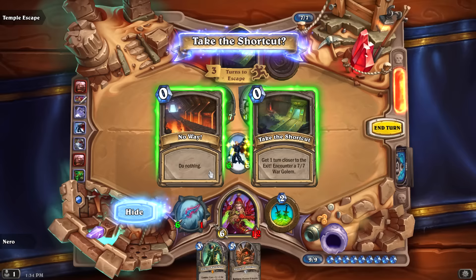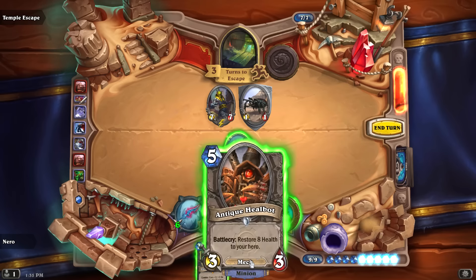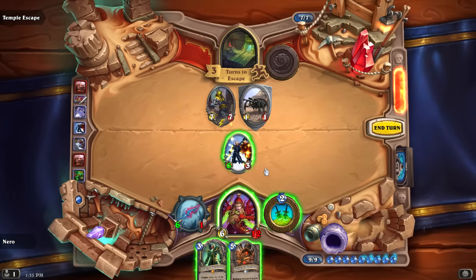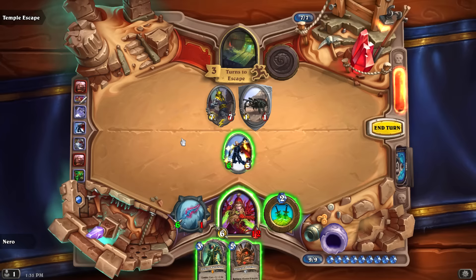A fork in the path: do nothing, or get one turn closer to the exit but encounter a 7/7 War Golem. I'd rather not — doing nothing. I have a 1/1 Scarab to deal with and I need to get rid of the Obsidian Destroyer, but I don't think I can — it keeps summoning 1/1 Scarabs with taunt at end of turn.